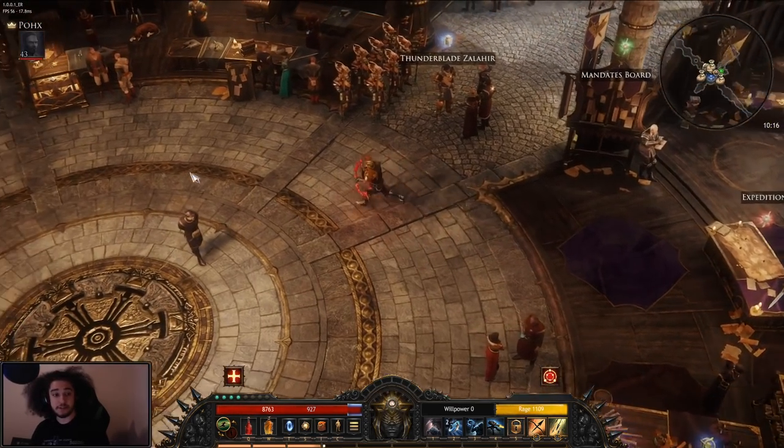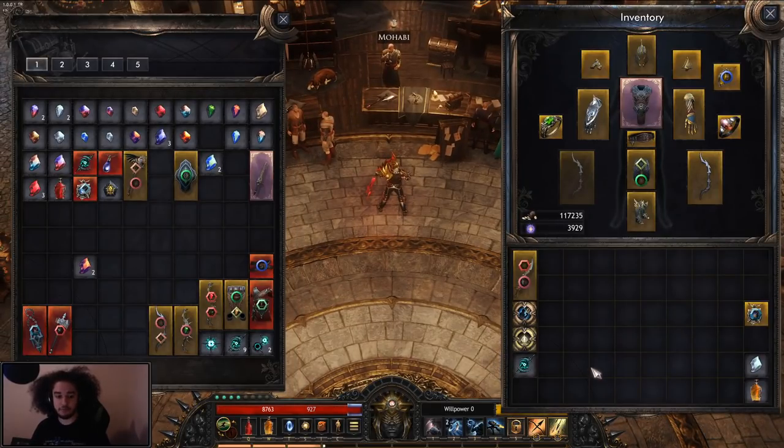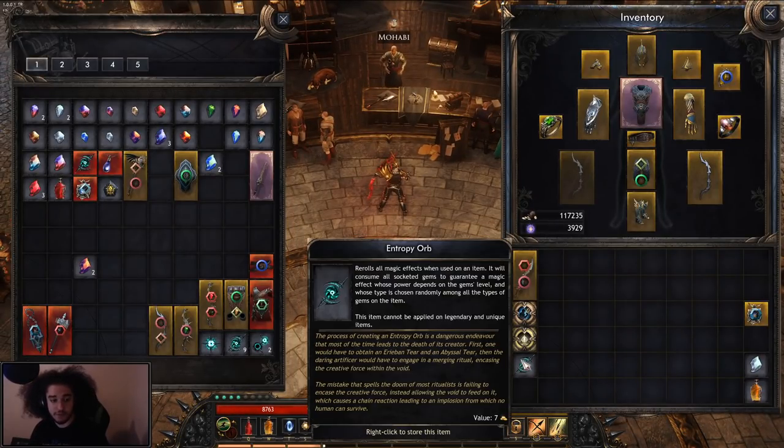There is a crafting system as well. You get orbs — one of them rerolls all magical effects when used on an item, consuming all socketed gems to guarantee a magic effect whose power depends on the gem's level and whose type is chosen randomly among all gem types on the item. This seems like deterministic crafting, which is pretty unique — it's not just straight RNG, so I'm very happy about that.